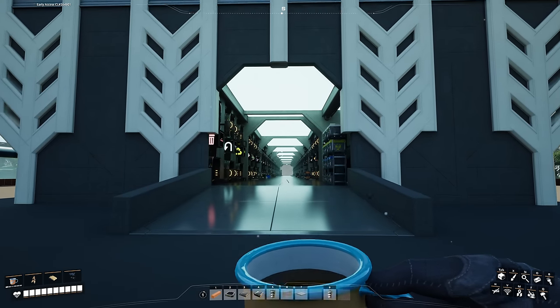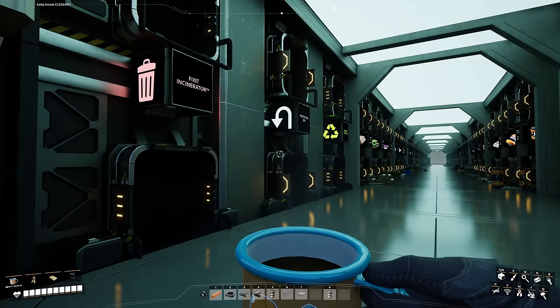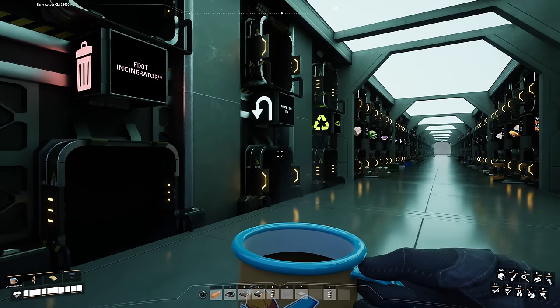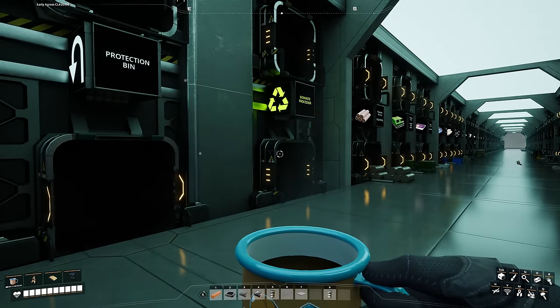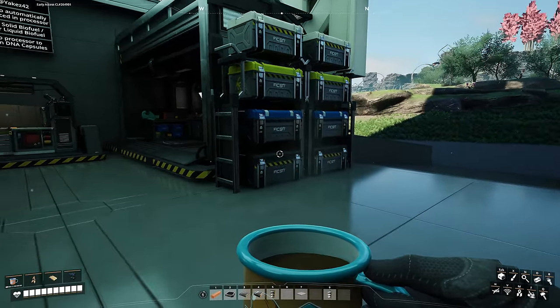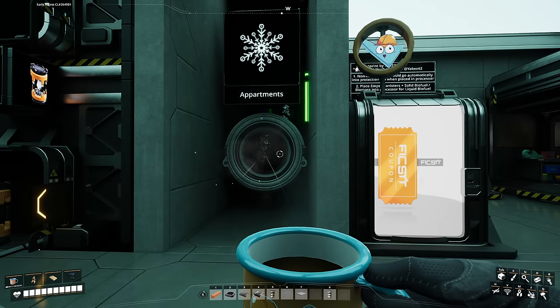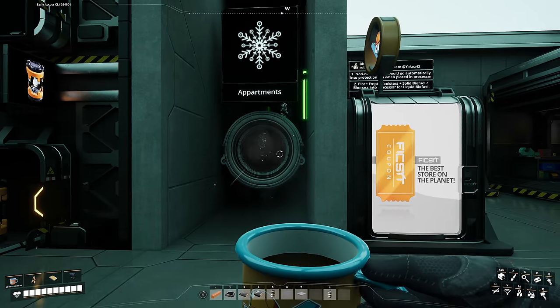As you enter into your bio-waste processor, you have several things. First of all, we have our utility storage containers, which serve as well an incinerator, protection bin, and bio-waste processor. Then you have several crafting stations, some personal storage space, your fixed shop, and obviously the entrance into the apartments. More about that a bit later.